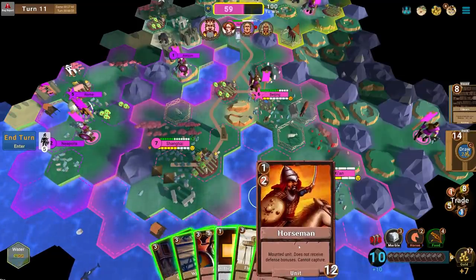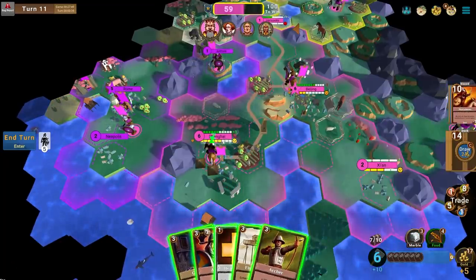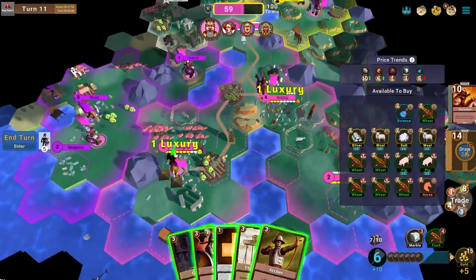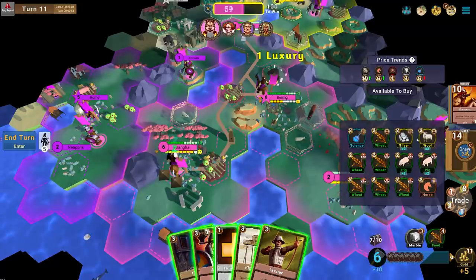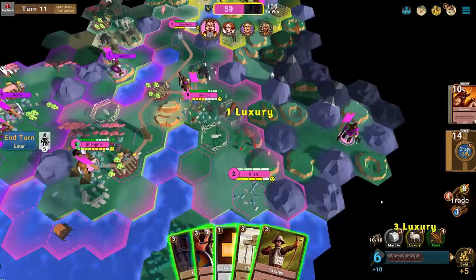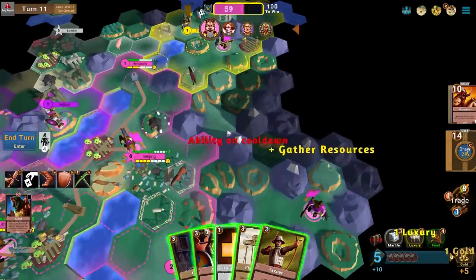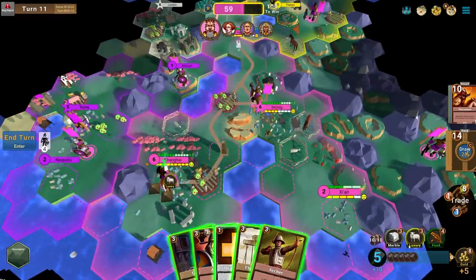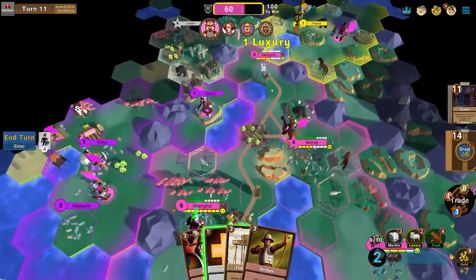I'll play a Warehouse in Shanghai, then play a Horseman to bring that city's population down slightly so it uses less luxuries. I need cheap luxuries — I'll get two salt and some cheap wool to feed my cities. I'm struggling for luxuries. I'll give a Granary to Heliopolis so it can grow, though honestly the city doesn't need growth — it needs happiness.